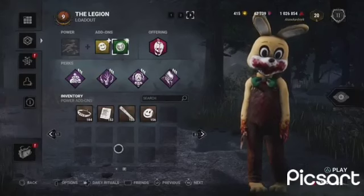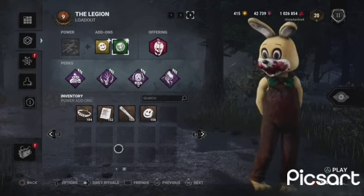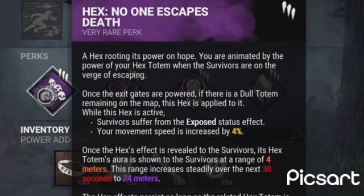In this video I'll be showing you my Springtrap build for the Legion. The perks I have are: No One Escapes Death - basically if the survivors completely finish all the generators at the end of the match, you will be allowed to insta-down anyone.